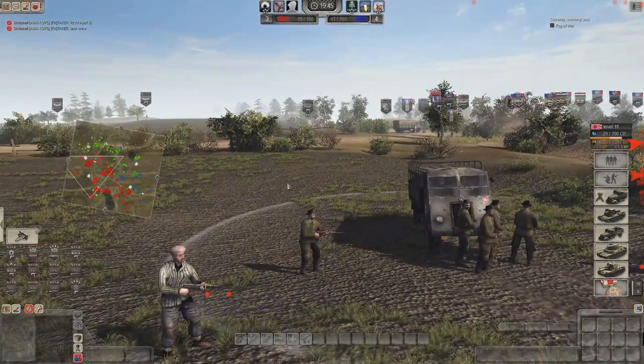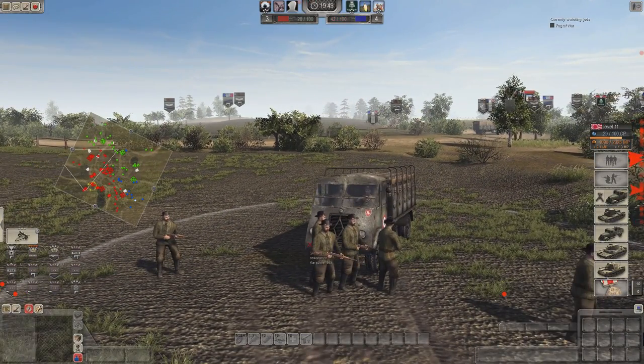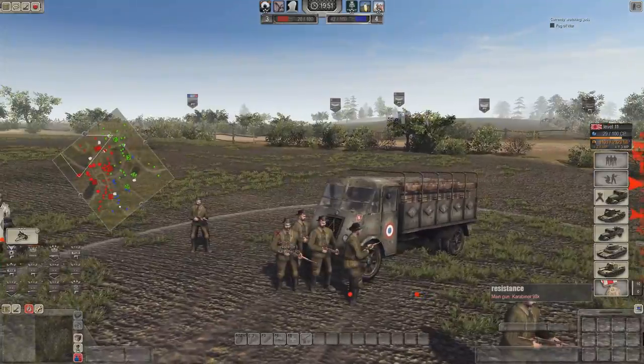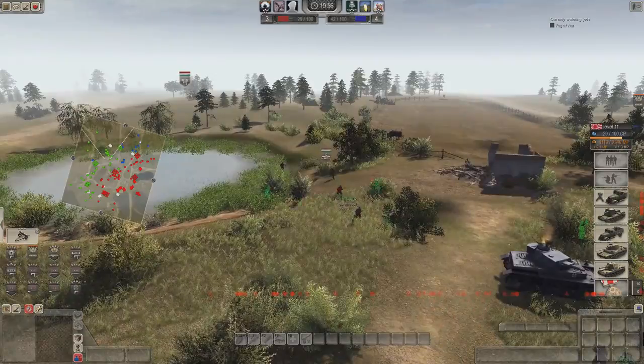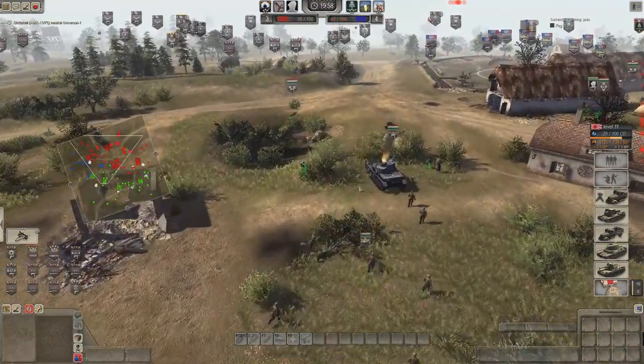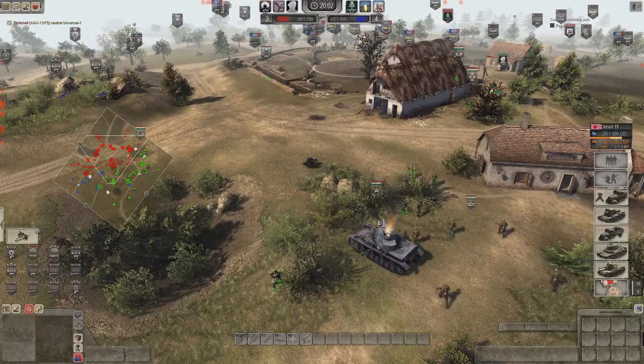Lovely French models - nice French civilian resistance unit. Interesting hats, very stylish. Border shot - paratroopers coming down to the centre. The Ost D has managed to be taken out by something.